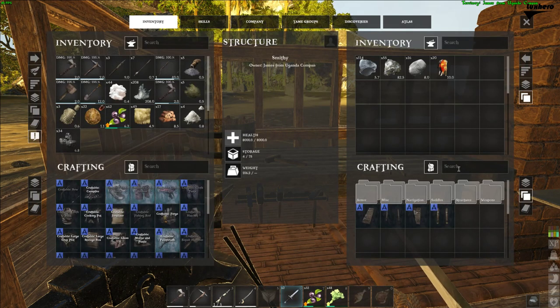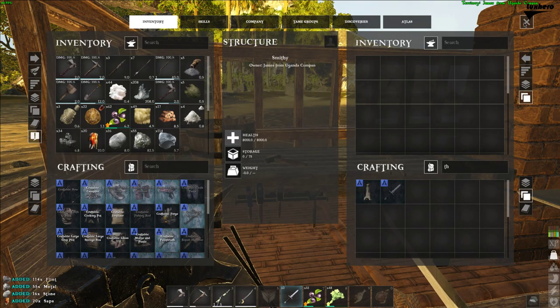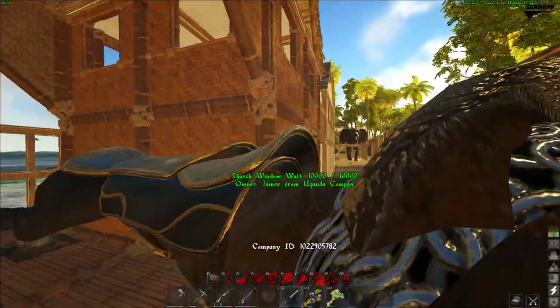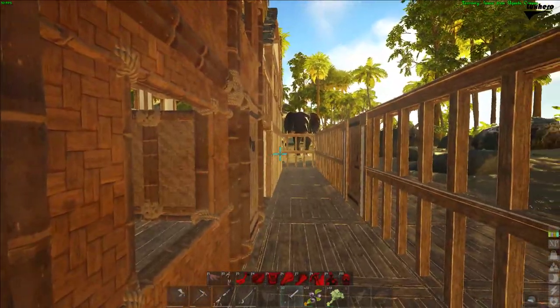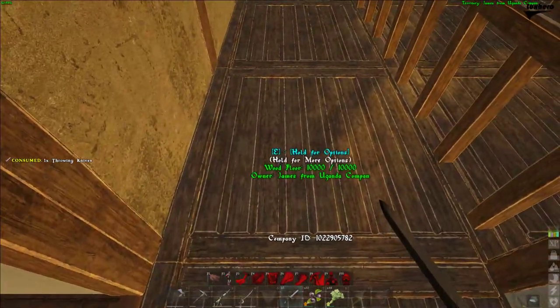When you have all of the materials, head to your smithy, search for throwing knives and craft it. After putting the knives in your inventory, you can use them like a regular knife with left click, or hold right click to throw it. After throwing a knife, you can pick it up, as you can with an arrow for example.